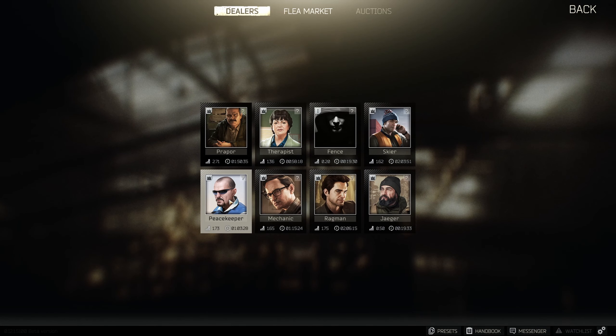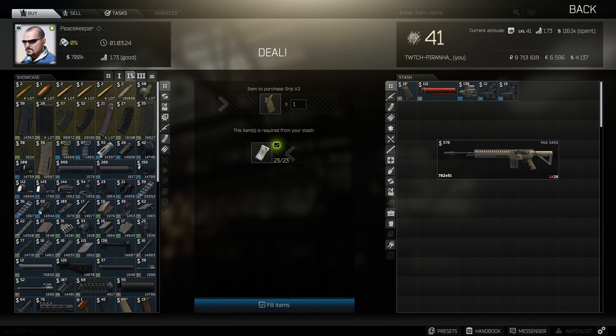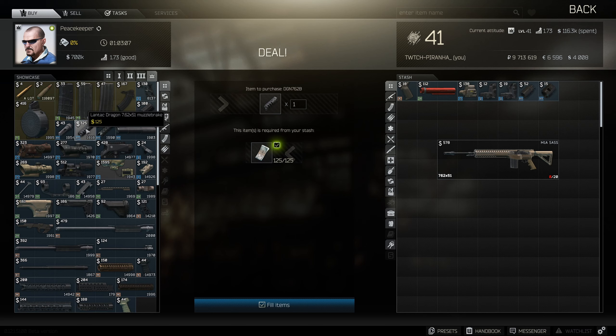Next we're going to head over to Peacekeeper. We need to go to tier 3 to get the Lantac blast mitigation device as well as the direct thread adapter. Then we need to go to tier 4 and get ourselves the Lantac Dragon 7.62x51 muzzle brake.